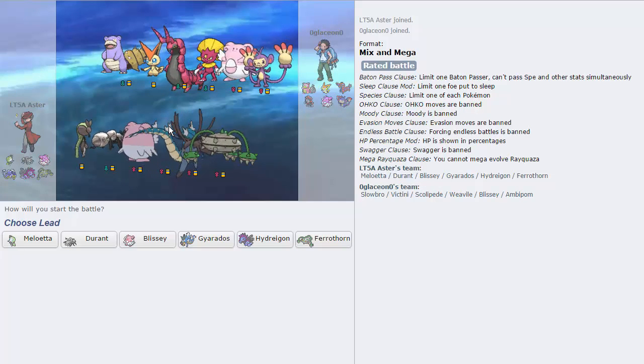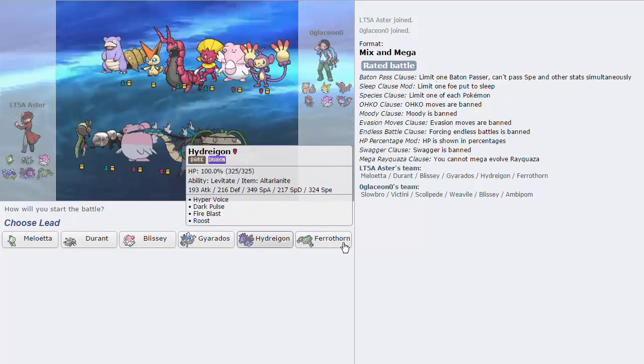Okay, this guy - dude, Beedrillite is banned. You know why? This thing right here - this V creature. Give it Adaptability and base 160 attack with a base 180 attack move in V-create. That's ridiculous. Like, don't do that, Smogon. Thank you, appreciate it.